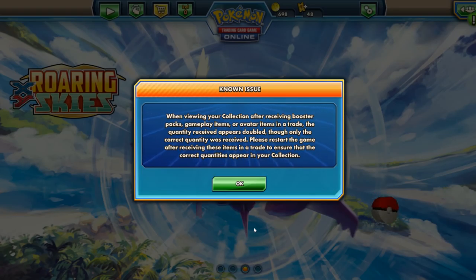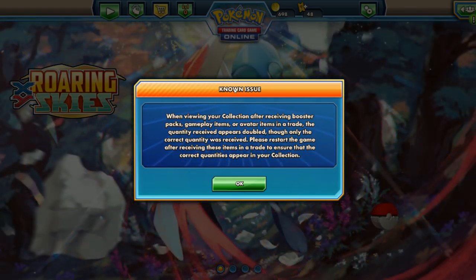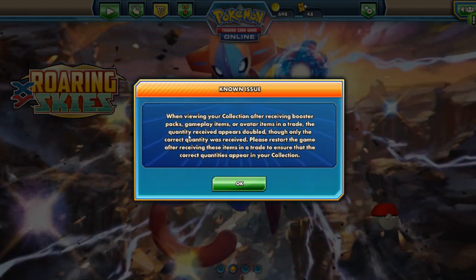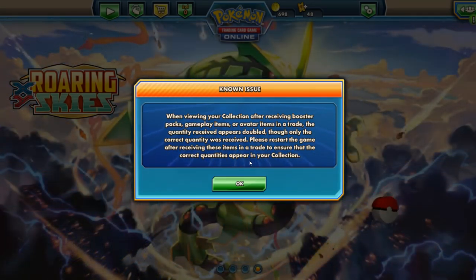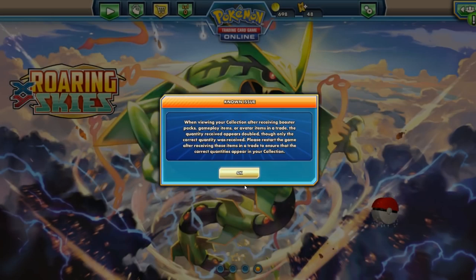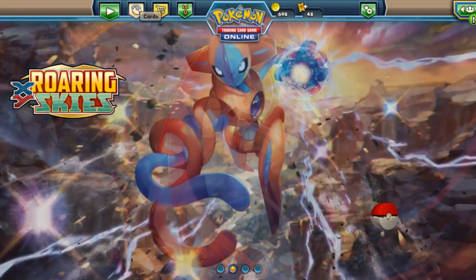Hey, what's up YouTube, it's Blue Golf Ball here with a Pokemon TCG Online video. I'm going to be opening 100 Primal Clash booster packs. There's a known issue when viewing your collection after receiving booster packs in a trade where the quantity received is doubled, though only the correct amount is actually added. Since we're just opening packs, nothing to worry about. This is my wife's account — level zero with 698 tokens.